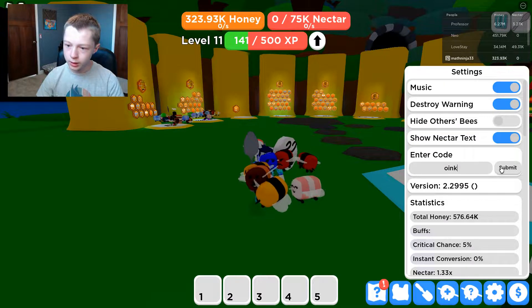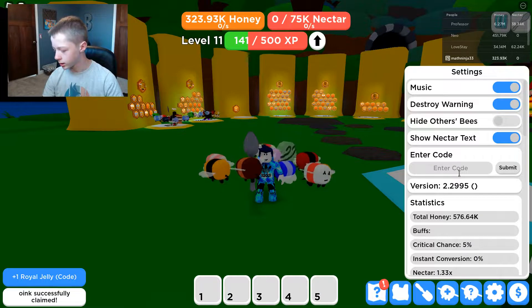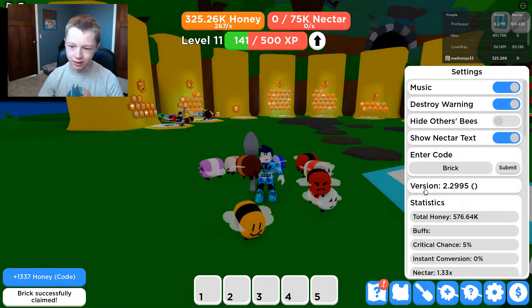The next code is 'oink' and from that you get one Royal Jelly, which is just a nice little royal jelly. Next one is 'brick' — I'm not sure if you need to capitalize this one, but you get a little bit of honey. It's not that good.